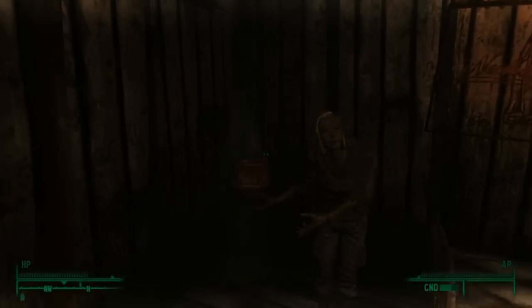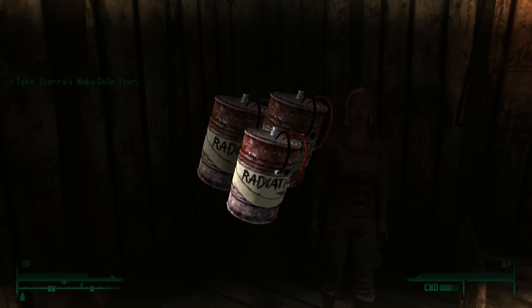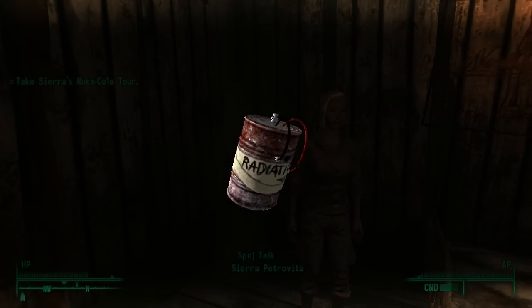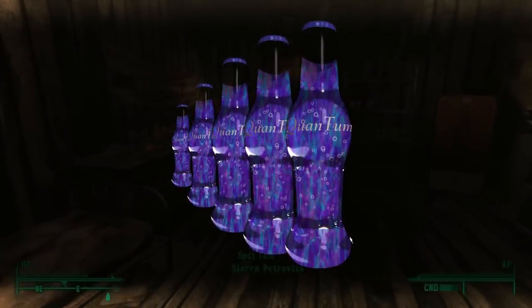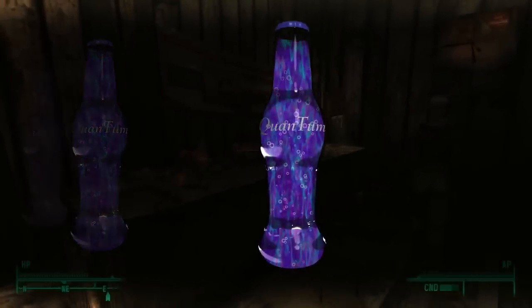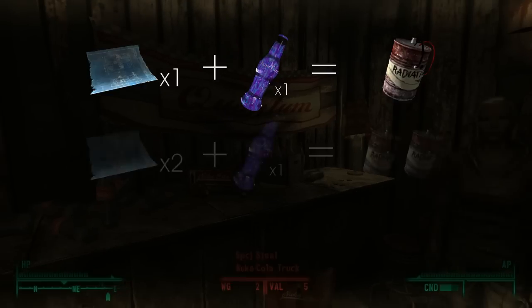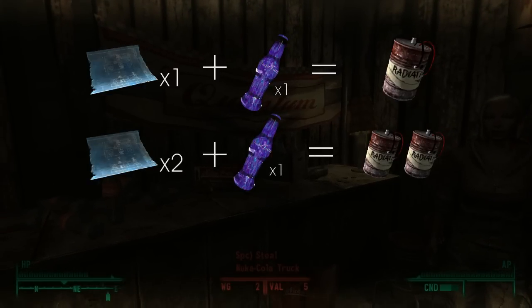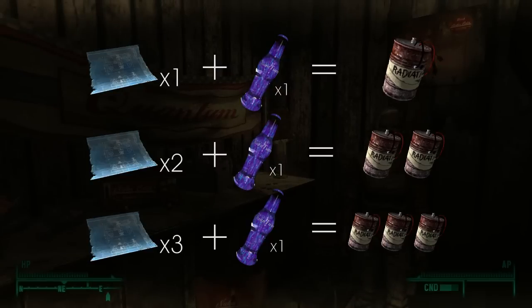Here's a good example. Nuka grenades are the most powerful explosives in the game, but also some of the most limited because there are only so many Nuka-Cola Quantums in the entirety of the Capital Wastes. Normally with a single set of parts including one quantum, you would make a single Nuka grenade — but with two sets of blueprints you make two grenades off of one quantum, and you make three grenades if you have three sets of schematics.